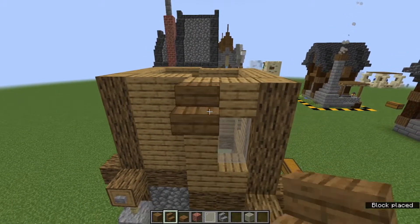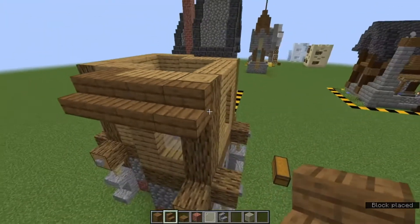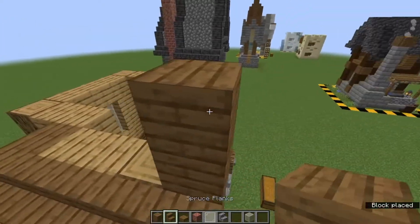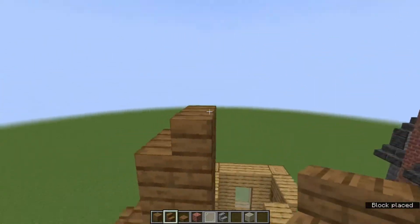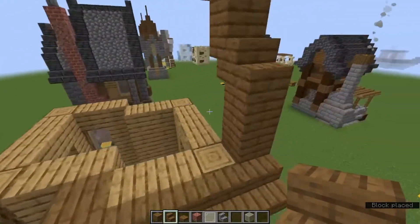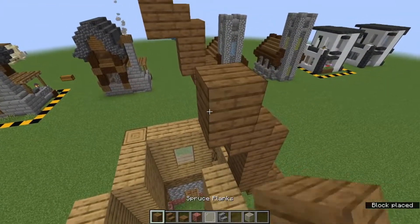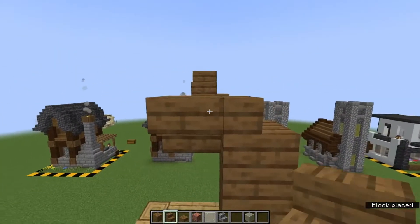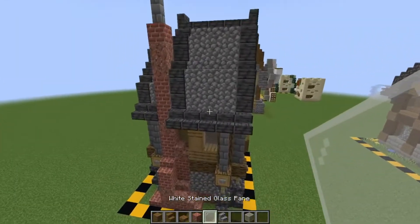We can now start our roof section. Bring our spruce stairs across this way, start stepping it up here and here. Come up by one, two — one block, one stair that way, upside down stair there, one on top, one here. Now we're in the middle so we can place it like this with a stair facing outwards on the top. Same on this side: two full blocks, stair the right way, stair upside down, block on top, stair the right way, and then a stair upside down facing out, stair the right way up facing out.